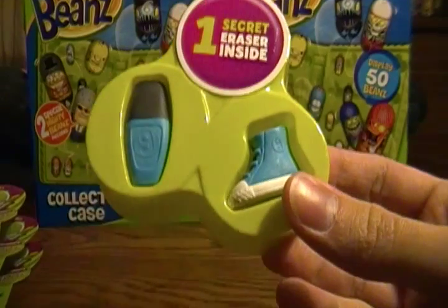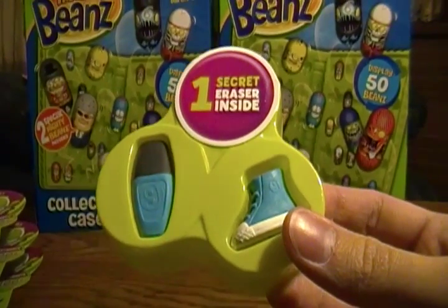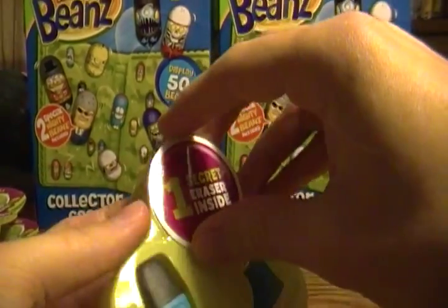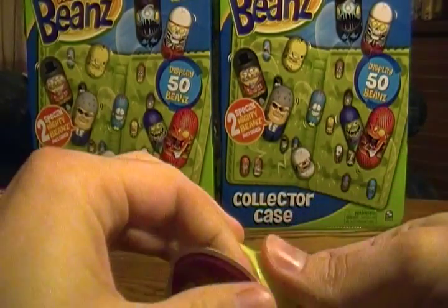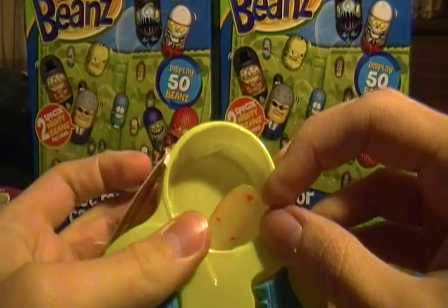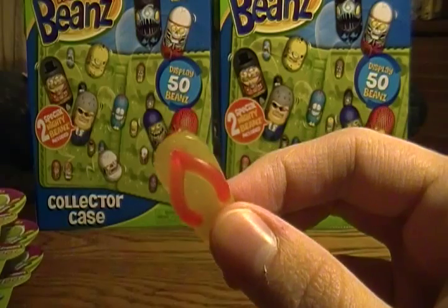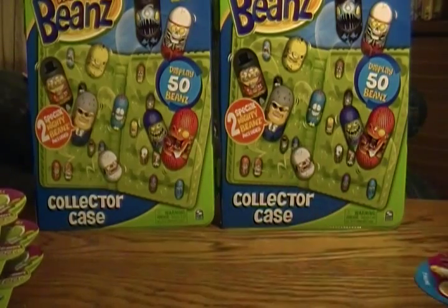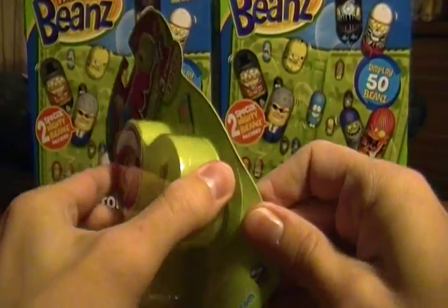First pack here, we've got Blue Sneaker which is 50 GOMO points, and Blue Highlighter which is a measly 5 GOMO points. So given the low point values in those, hopefully this is a good one — a key would be great, we have not had a key yet. Let's see... nothing very special. The hardest to find Sandal, which is still just 320 GOMO points. That's a pretty cruddy pack, not gonna lie, but I'm sure we'll find some better stuff in these other packs.